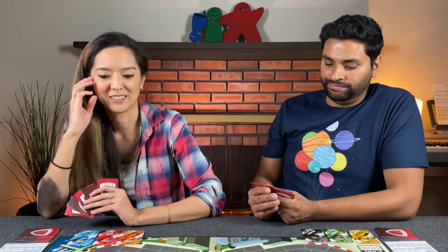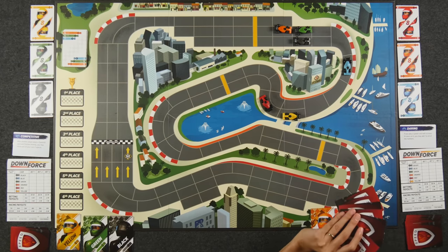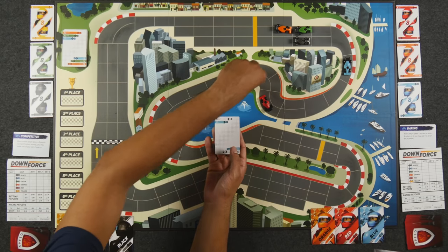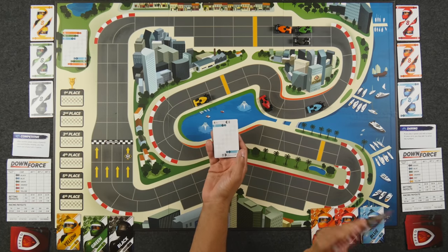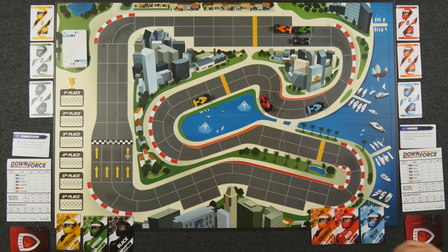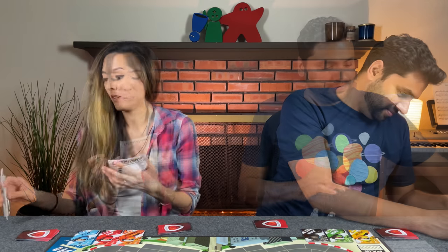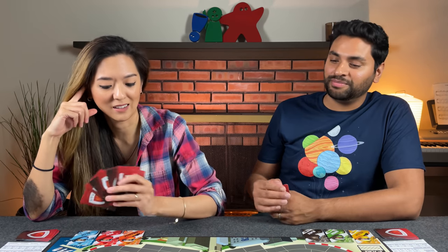Naveen plays a wild-five on yellow and blue one-two, attempting to unclog but blue is still clogging. We're now into another round of betting. There's a memory element here — how many yellow, red, or other color cards have you seen played? Both players place their second round bets.